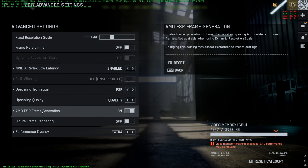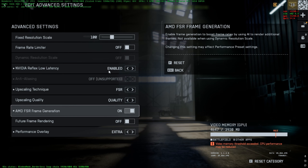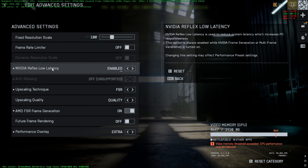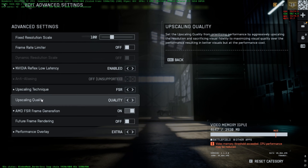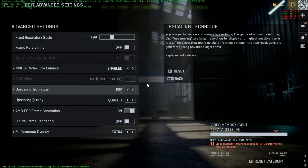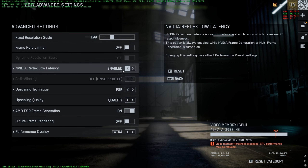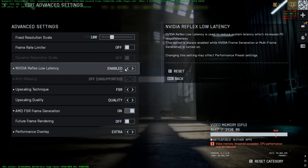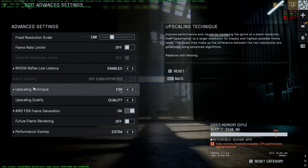I also turn on AMD FSR Frame Generation. For NVIDIA Reflex Low Latency, it's better to have it Enabled. Note that you can't use Enabled Plus Boost when you're using the upscaling technique, and Enabled Plus Boost also increases CPU usage. So keep it on Enabled if you're using the upscaling technique.